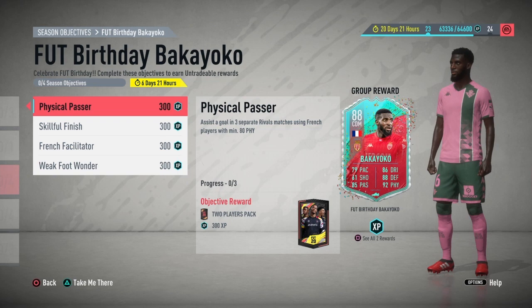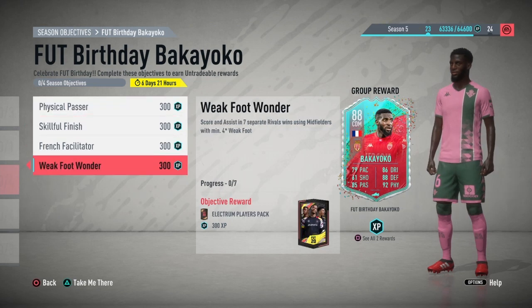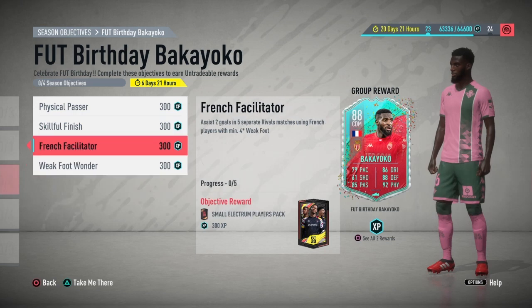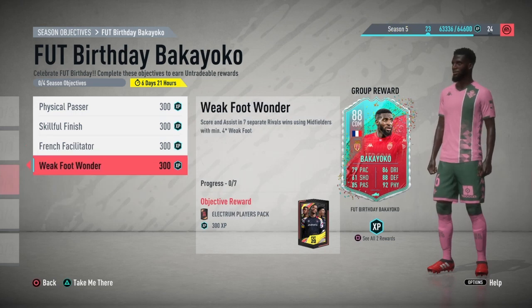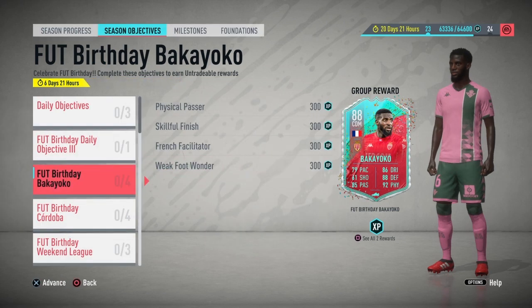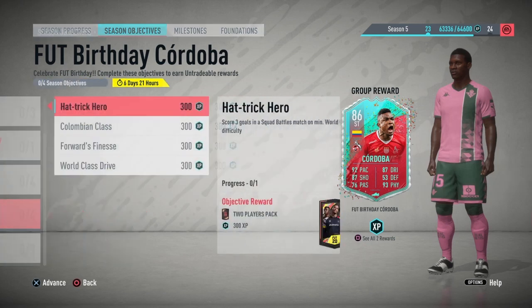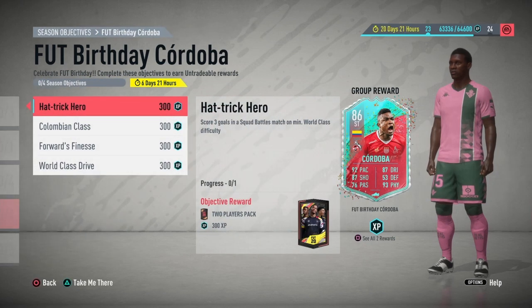They're all the same packs as well that you would get for the Bellarabi objectives. Obviously that's not here anymore, but they're the exact same packs. This is Div Rivals. Cordoba will probably be squad battles like Pequeta was. So this is the Bellarabi of the last objectives, and Cordoba, who we'll go on to now, will be the Lucas Pequeta card from the last objectives.